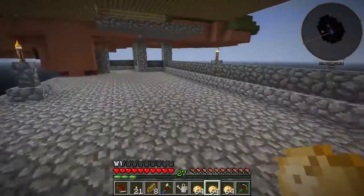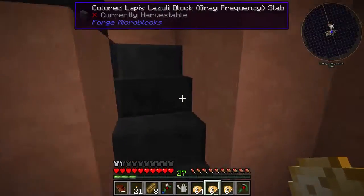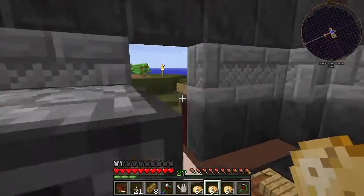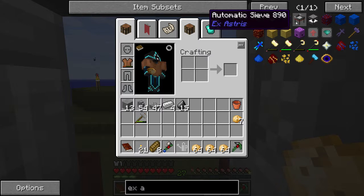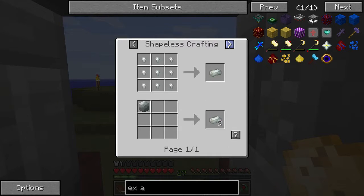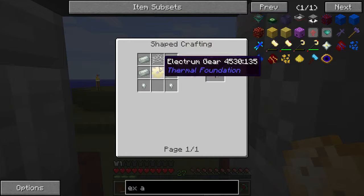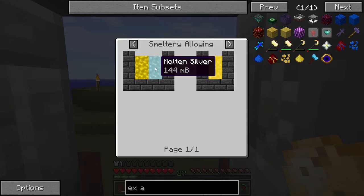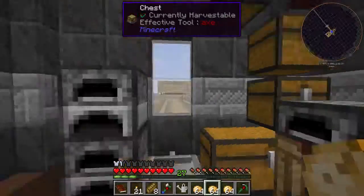We'll get into more of that later, but we're going to have a bunch of automation stuff over here. One thing I was going to do is automate resources — if we look in Xastria, the automatic sieve requires an electrum gear as silk mesh, which is fine enough. Invar: molten invar is one nickel to two iron. Electrum is one gold to one silver. So we're going to need to make a smeltery.